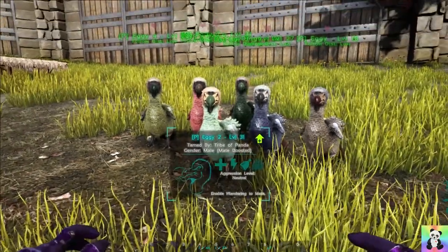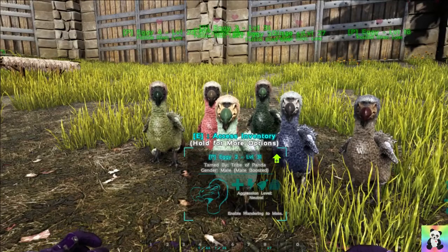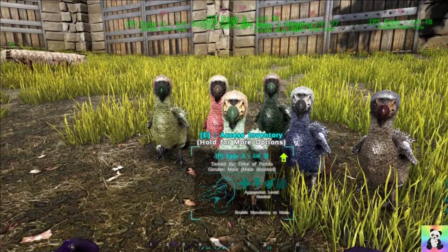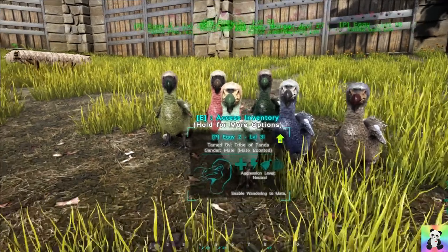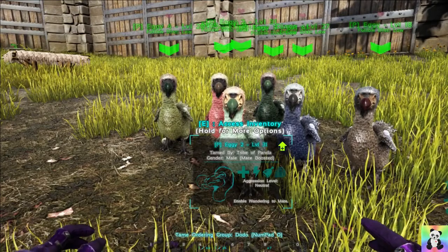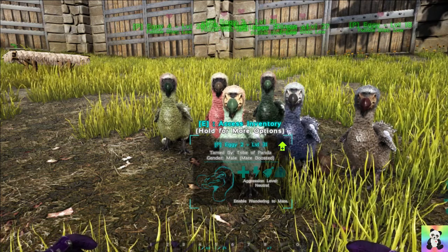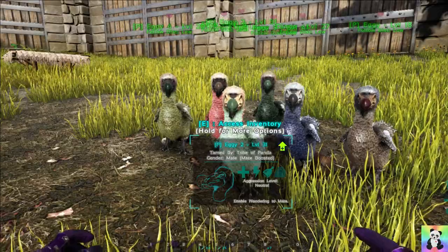The bit that confused me was the number pad way of controlling your groups. Group 10 — there is no 10 on your number pad — it's actually zero. If you press zero, at the bottom of the screen you'll see 'Tame Ordering Group: Dodo', so now they're listening to me. If I go ahead and hit J, hopefully only the dodos will follow.